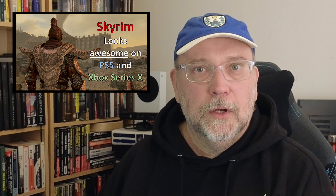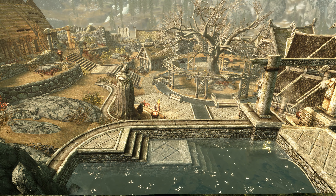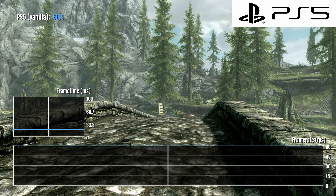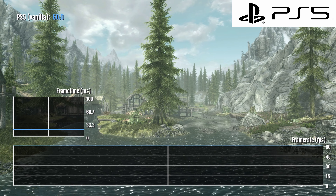When the PlayStation 5 was first released, you could only play Skyrim in a PlayStation 4 Pro backwards compatible mode, but the game has been patched and now runs as a native PlayStation 5 app. Graphically, I can see no difference between the PlayStation 4 Pro and the PlayStation 5 versions of the game. As you can see from this footage, I found that Vanilla Skyrim ran at 60 fps when looking out over the river from the bridge in Riverwood.